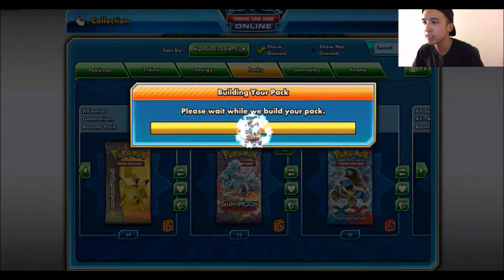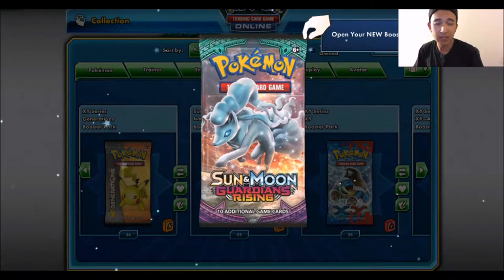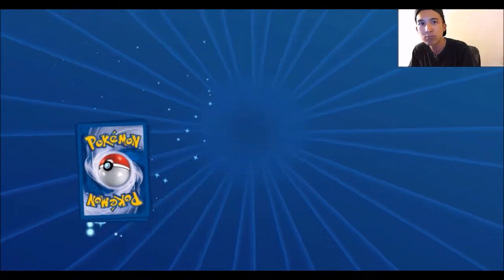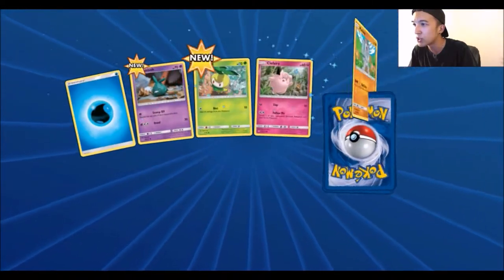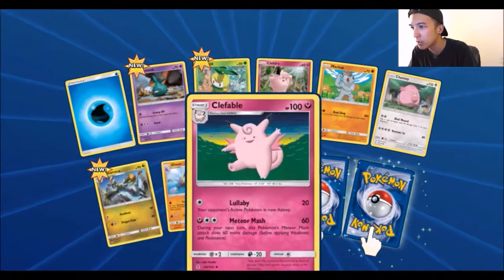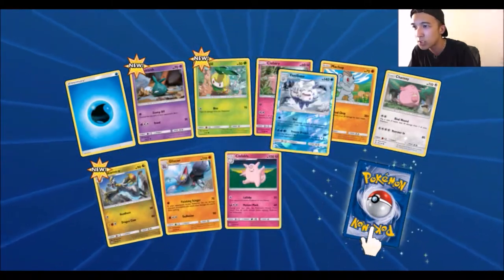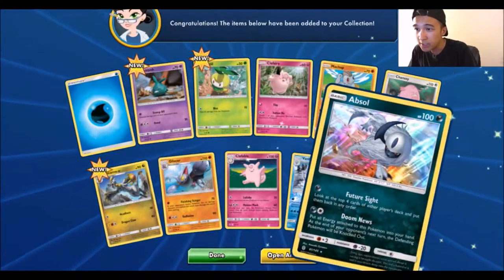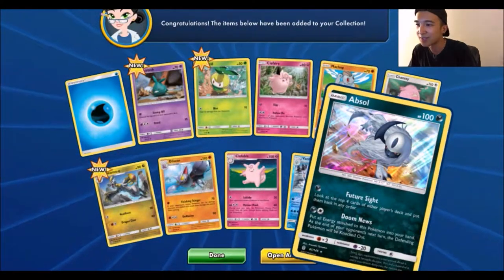First pack of Guardians Rising. We're trying to get that Tapu blade. First pack magic. We got Water Energy, Trubbish, Petalil, Clefairy, Machop, Chansey, Hakamo, Gliscor, a Clefable, a Reverse Vanillish - best designed Pokemon - and an Absol. Hey, that's a Holofoil. Cool.